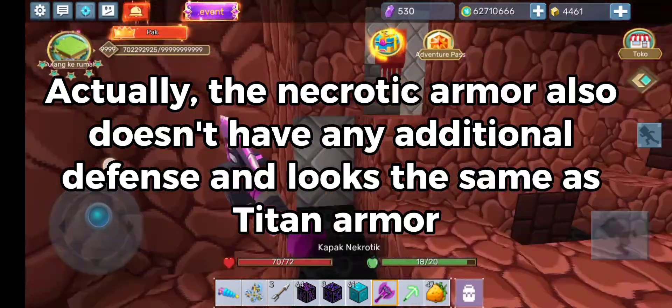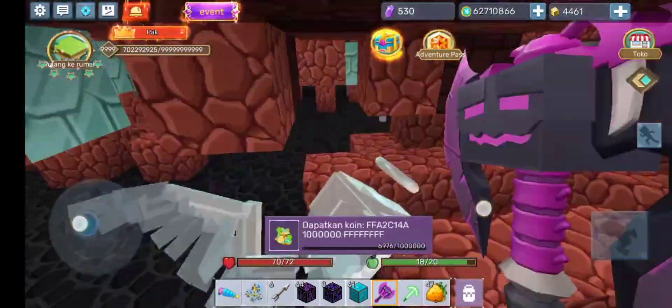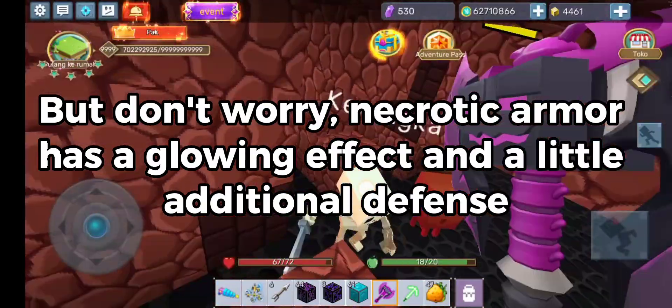The Necrotic Armor also doesn't have any additional defense and looks the same as Titan Armor. But don't worry — Necrotic Armor does have a glowing effect and a little additional defense.